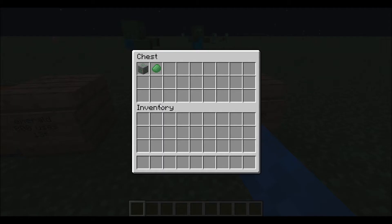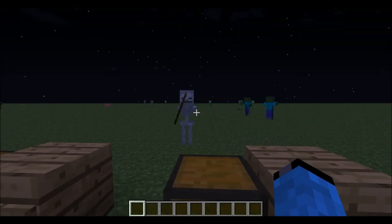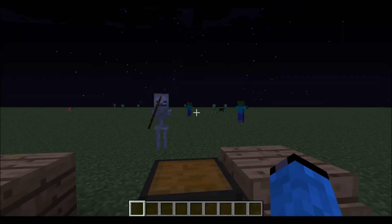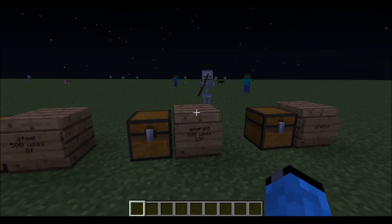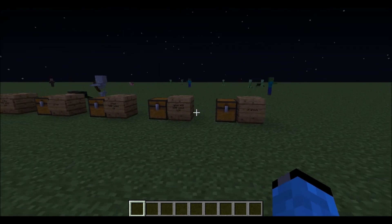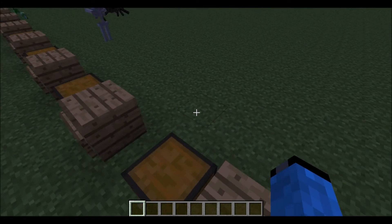The last one is uranium. Uranium does not have any tools or armor either, so it only has the ore and the block. I'm not sure what you can do with uranium but I'll check that. If you want more information about the mining mod, I'll put the forum link and download link in the description.